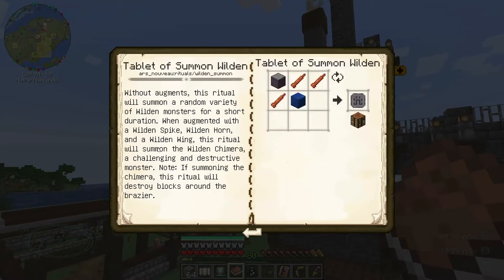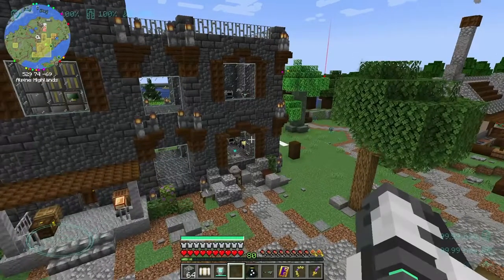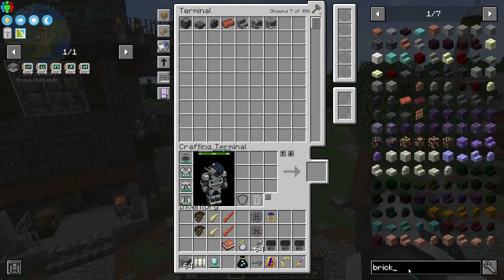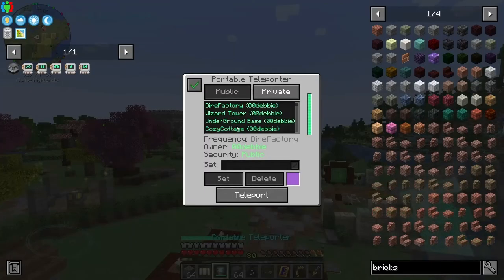Summon Wilden Chimera. Now this is concerning because it says it will destroy blocks around the brazier. So I'm thinking maybe if I put, I don't know how much of that gets destroyed. Maybe since it's a shield block it won't destroy it. I'm not a hundred percent certain about that. I could maybe get some bricks and just put them over there.